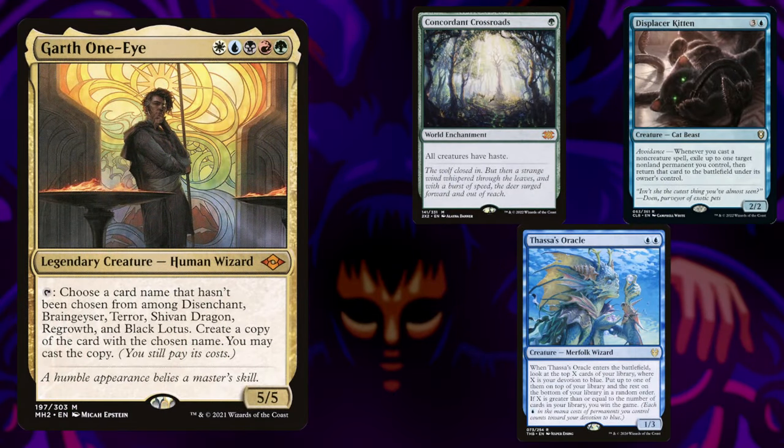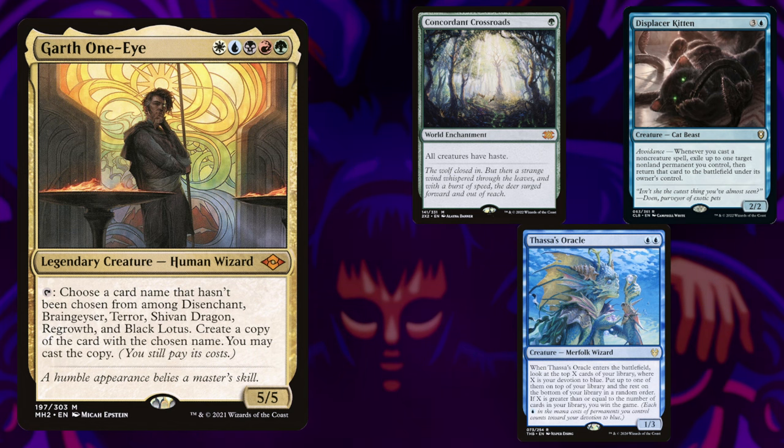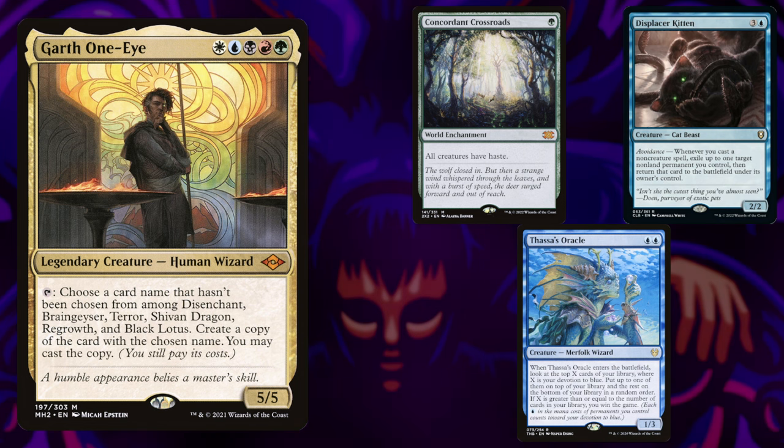Starting us off is Ghost Dealers on Garth One-Eye. This is a 5-color flicker commander, aiming to kitty-cat combo with Garth and a haste enabler, letting you gain infinite mana and Brain Geyser your opponents out, while relying on Garth's toolbox of effects to help you out of tricky situations.